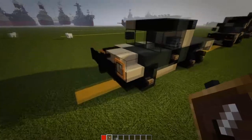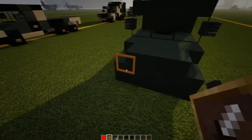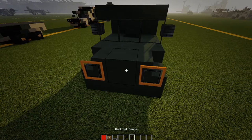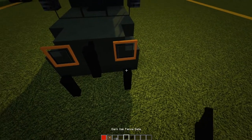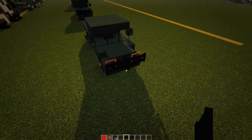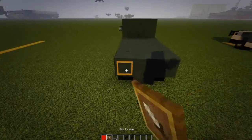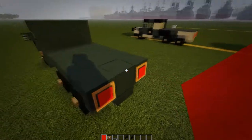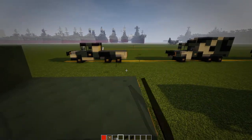We're also going to need black fences and fence gates. Put an item frame, item frame, glass panes in between them, fence gate, a fence there. Chuck two fences there, put fence gates on top of them, then take them out. On the back, put an item frame, item frame, two red panes. On top here, cover it in dark gray carpet.